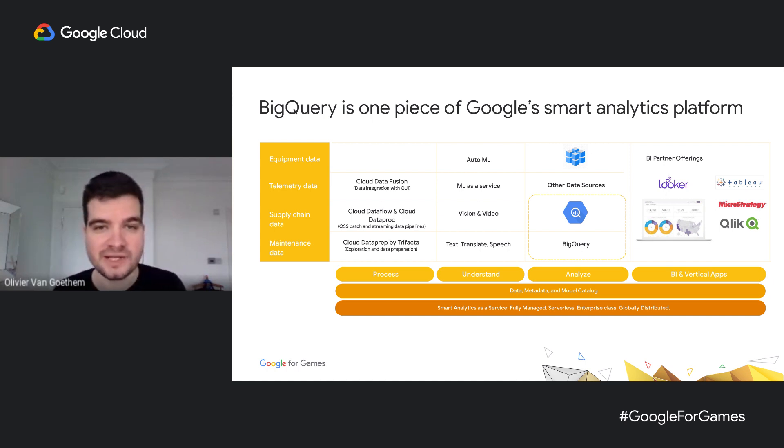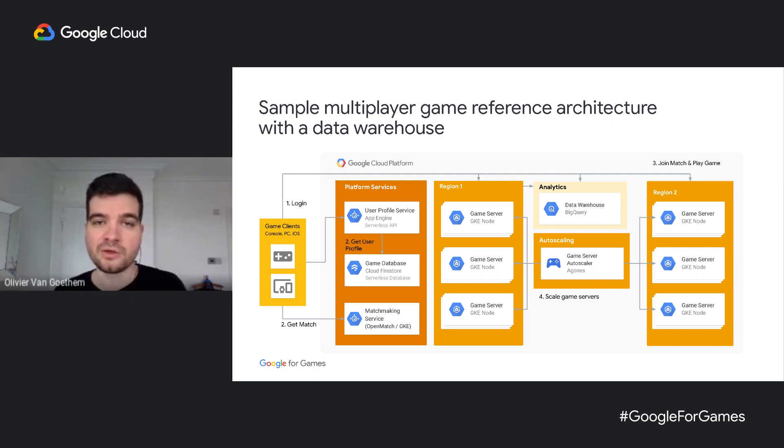BigQuery is only one piece of Google Cloud's smart analytics platform. Google's platform enables you to build much broader data pipelines by connecting, analyzing, and visualizing your data across your applications and systems. The Google Cloud analytics platform can also be combined with compute services to build out a full-blown gaming architecture. For example, you can use App Engine and Firestore to manage user profiles and handle logins and logouts, Kubernetes Engine to host a matchmaking service and game servers, and then send all events and telemetry directly into BigQuery for analysis.